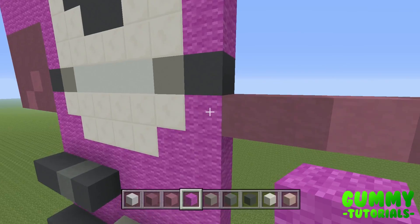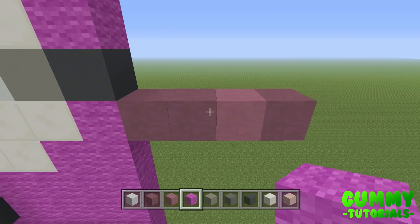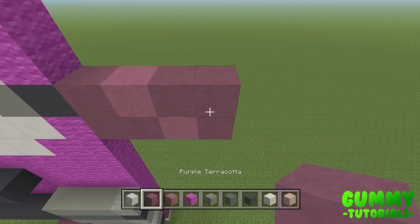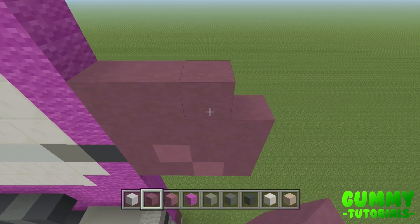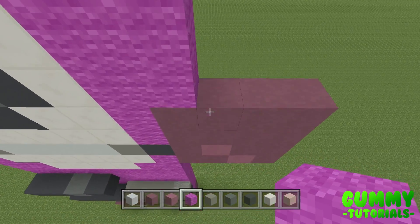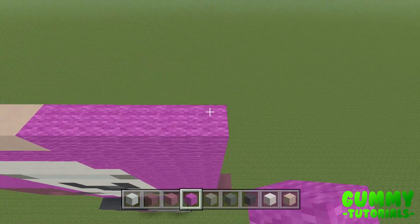Heading over to the right side — exact same logic applies. Four blocks out to the right. First layer: two purple, one magenta, one purple. Second layer: one purple, one magenta, two purple. To cap this off, two layers of four purple. On top of that, eight layers of magenta wool, which brings us all the way up to the top. That wraps up the front side of the body.